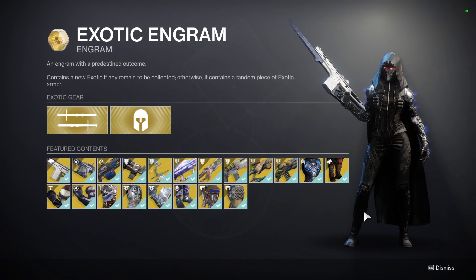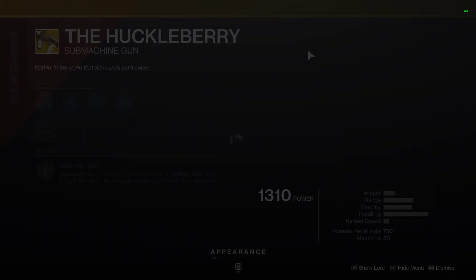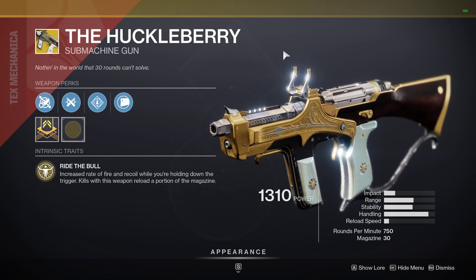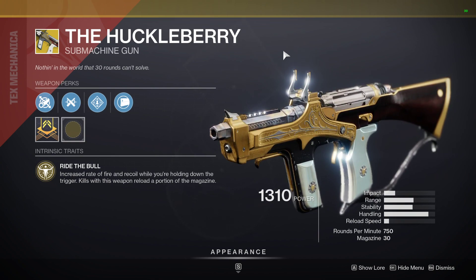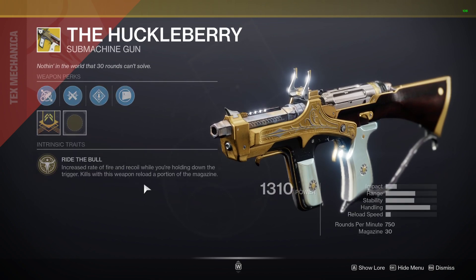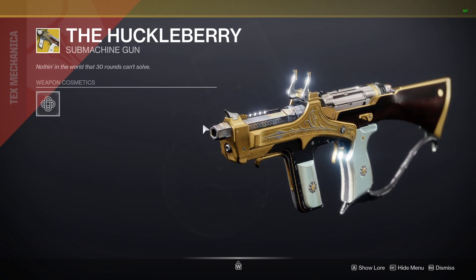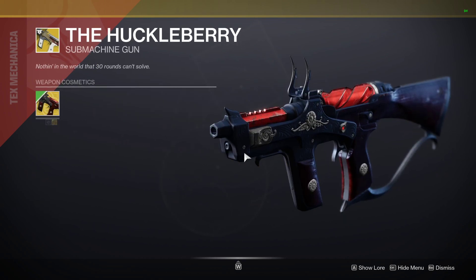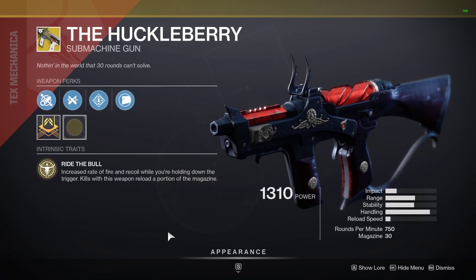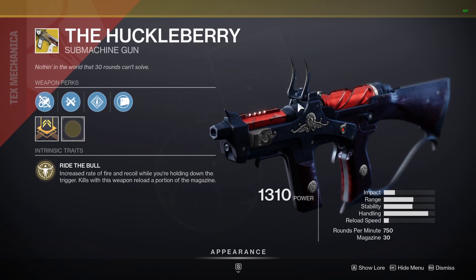As for the weapon of the week, we've got the Huckleberry — the exotic submachine gun. Ride the Bull increases the rate of fire and recoil while you're holding down the trigger, and kills with the weapon reload a partial part of the magazine. The catalyst is actually top tier because it refunds the entire magazine, so it's a slept-on SMG. You can effectively just hold down the trigger when you have the catalyst, so definitely don't sleep on this — especially if you have the catalyst. Be sure to get that done and take full advantage of what the Huckleberry has to offer.